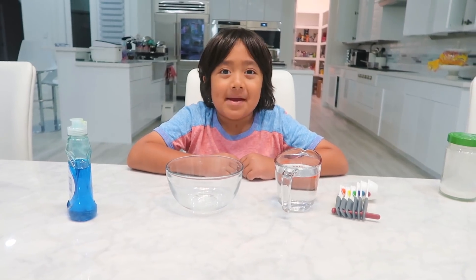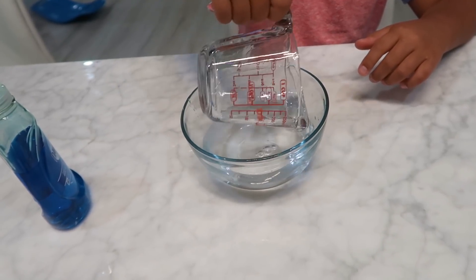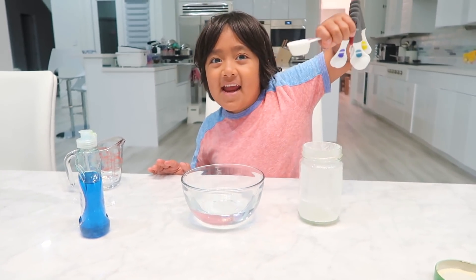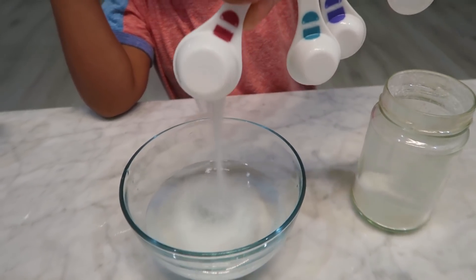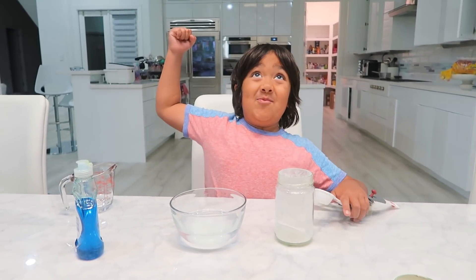Hi guys, today we're making a bubble inside a bubble. So first, you put in water — it's not special, about one cup. Next, you need one tablespoon of sugar, and then pour it into your one cup of water. The sugar will make the bubble more unbreakable.